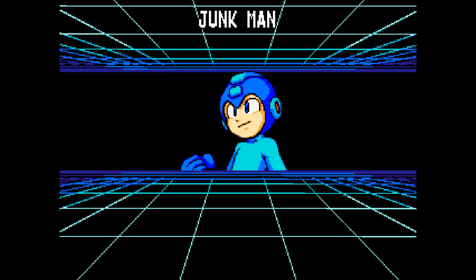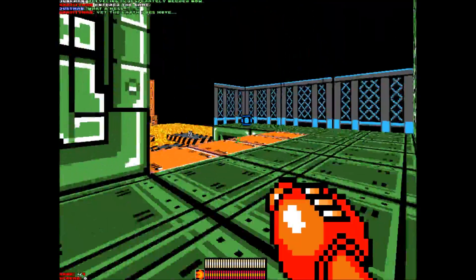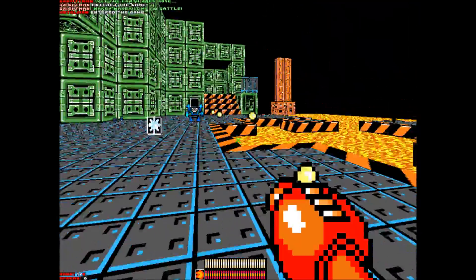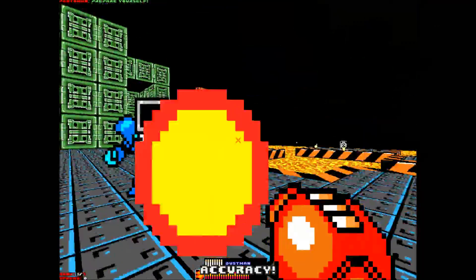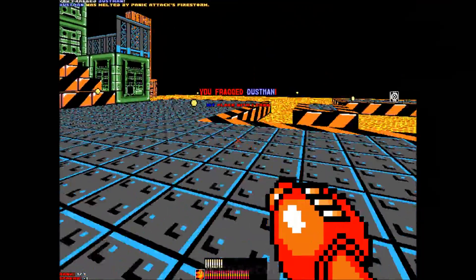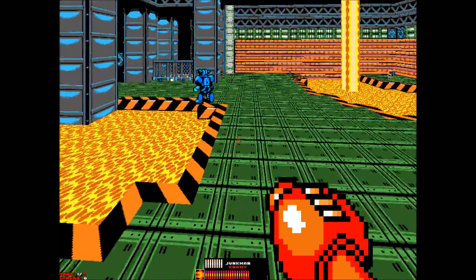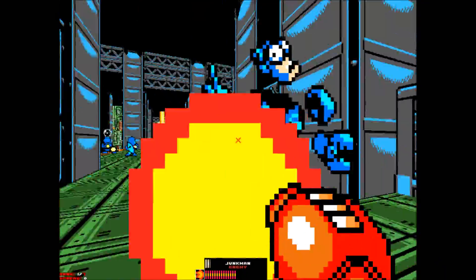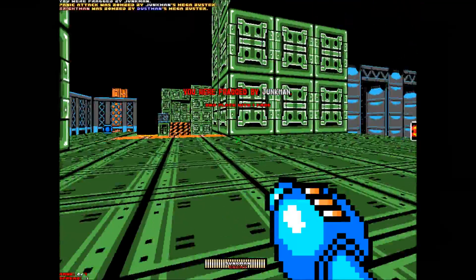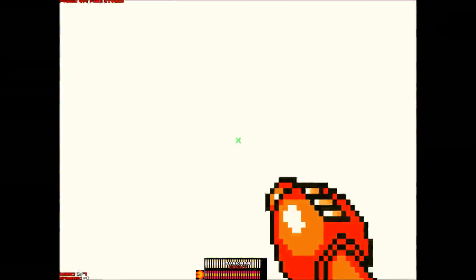From Freeze Man to Junk Man, and this map is not a piece of junk at all, although there's a lot of lava around here. What are you gonna do with that, Dust Man? A lot of weapons we can get around here. There's Junk Man himself — of course I get killed because I have very low health, and I'm not gonna allow that.